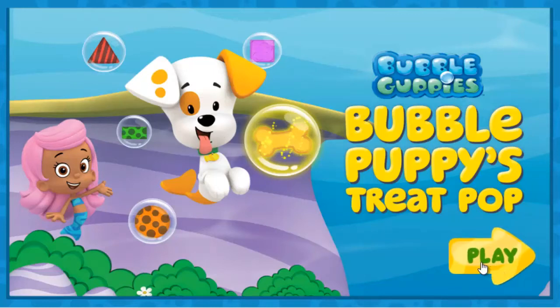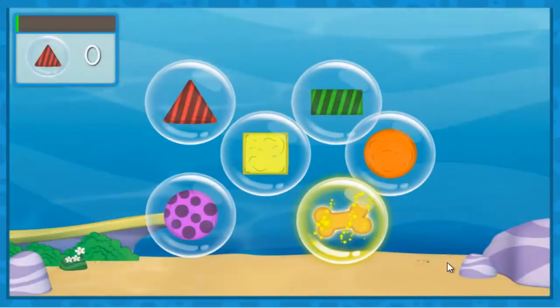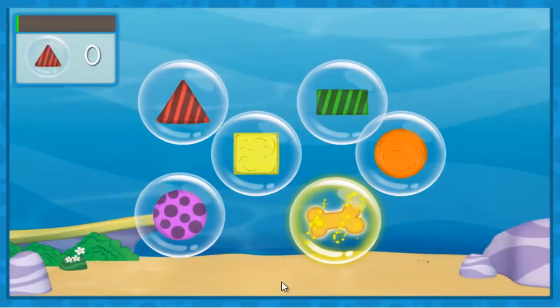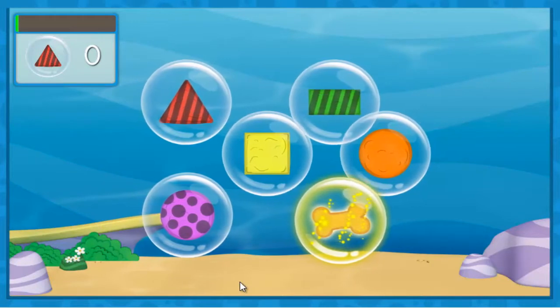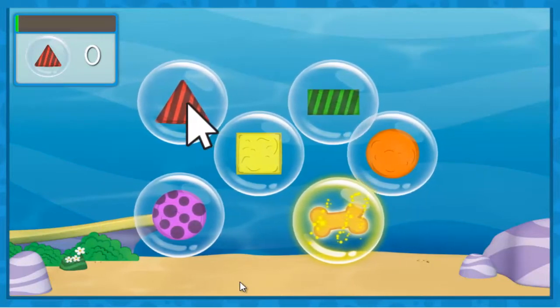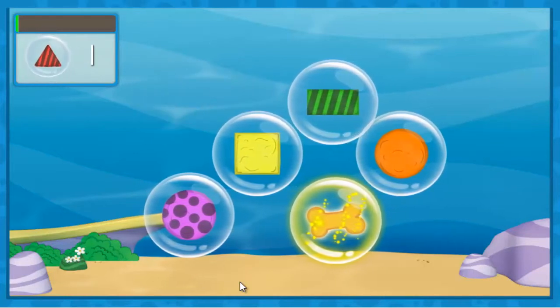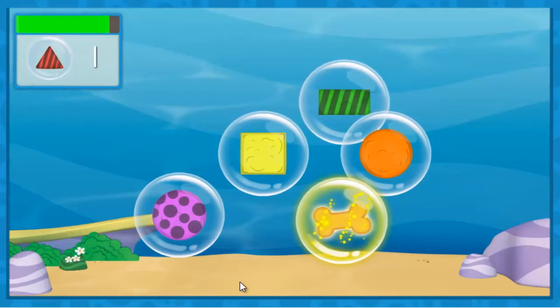Click Play to start! Bubble Puppy's a good boy! He deserves some treats! But all the treats are trapped in bubbles! Click the bubbles with your mouse to get the treats Bubble Puppy wants! Click as many of the right treat bubbles as you can before time runs out!